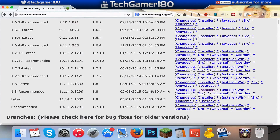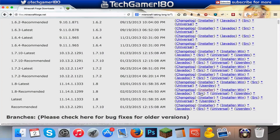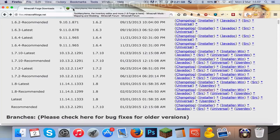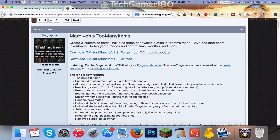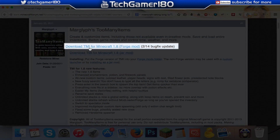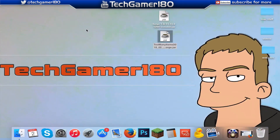When you've found your version, click on the installer. Because we are doing this on a Mac, make sure you just click the installer, not the installer-win, because that is a Windows one. So all we want is just the plain install. Once you press that it will start the download. Then you're going to need the Too Many Items mod for Forge — it's right at the top: download TMI for Minecraft 1.8 Forge mod. Just press on that, skip the AdFly ad, and download it.